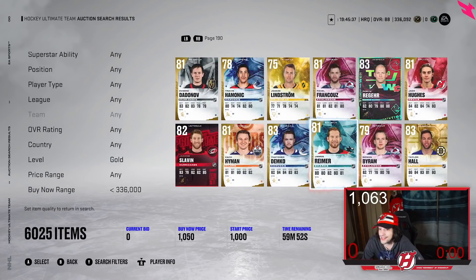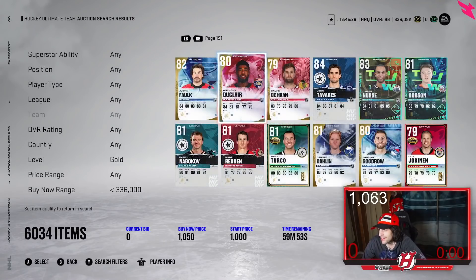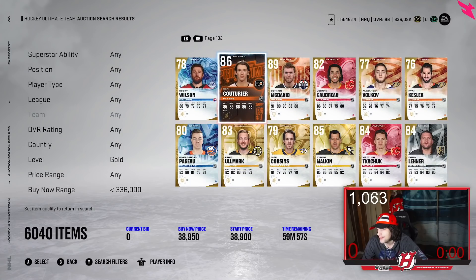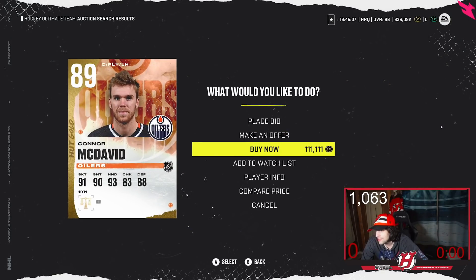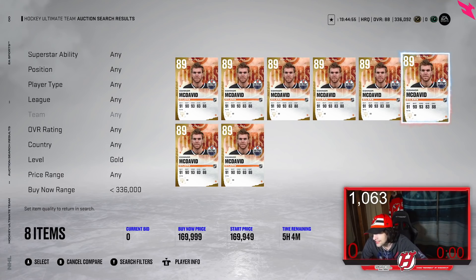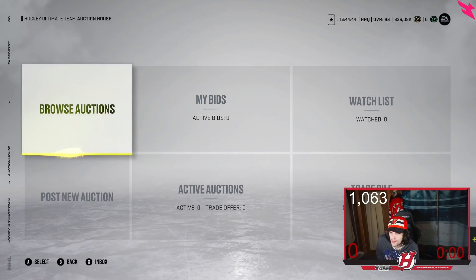If you see a card like a DeMko for 5k that's a steal — buy it and relist it. It's definitely time-consuming and requires patience, but it can make you coins quickly if you get a lucky night. For example, McDavid for 111k — that's a very good deal, you could easily sell him for more. It's little by little profit, but you can really accumulate coins that way.